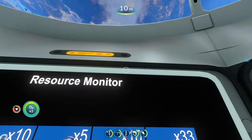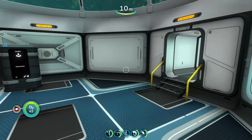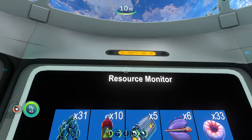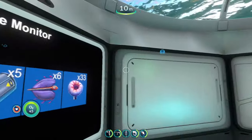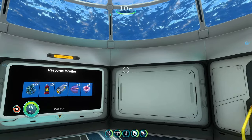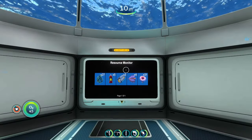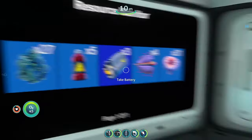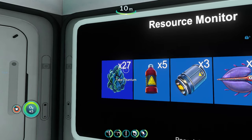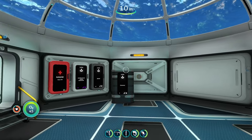If you hover over the Resource Monitor, you can actually pick up the specific resources you're looking for, which is super convenient. Just like the Auto Sorter, it saves you a lot of time because you won't have to go through all your individual lockers. You'll know exactly what you need whenever you leave your base on resource runs. The Resource Monitor mod is super straightforward, but it really helps a lot with organization and saves you the trip of going through all your lockers.